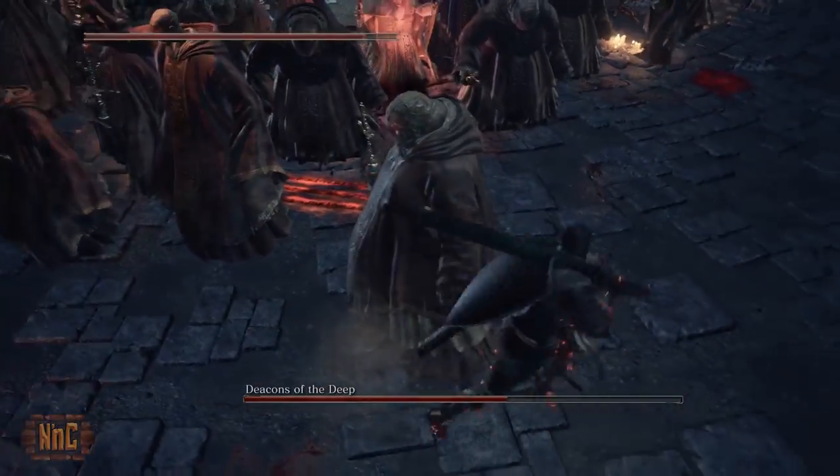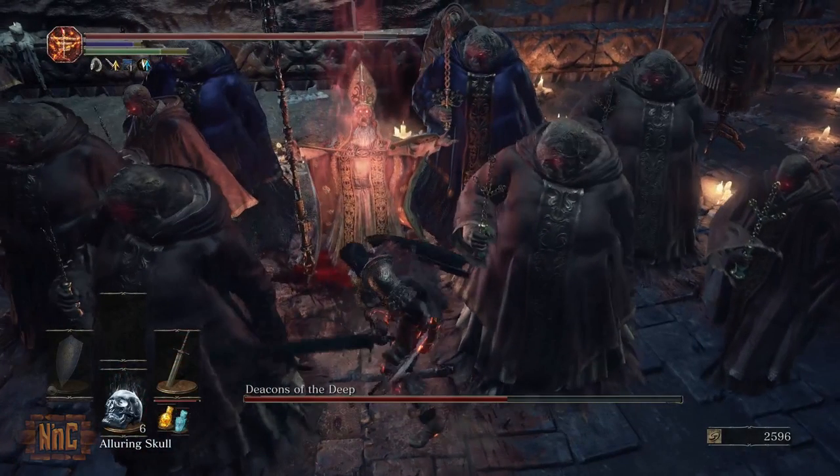Once you've taken away a third of the health bar a new Deacon will appear which is constantly glowing red. He has two blue bodyguards as well as four of the regular bigger Deacons.